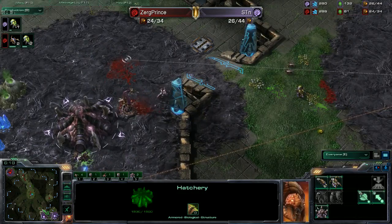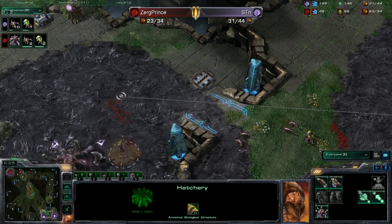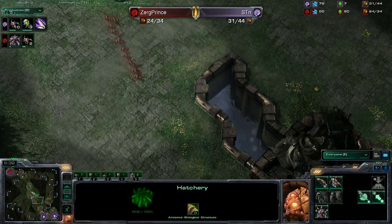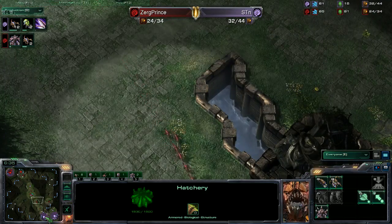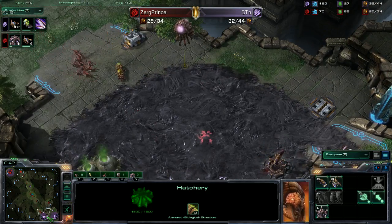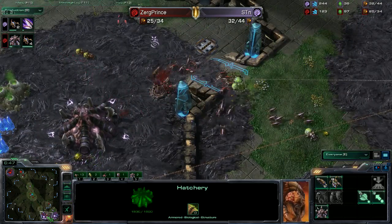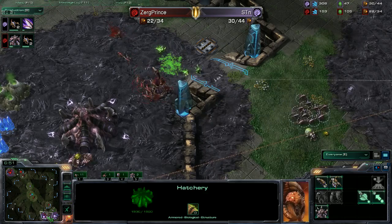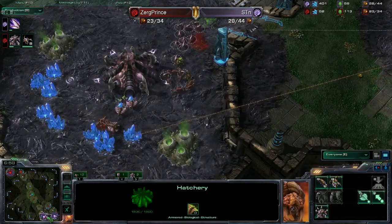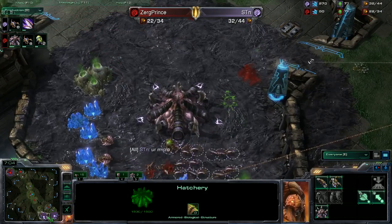The spine crawler is helping out somewhat, but losing both queens — the advantage of having two hatcheries is being able to produce a lot more larva. STN could get speed right now but he's moving his spine crawler, which is not a good idea. Zergling speed just started. Two more banelings coming in and there are no more queens available for sniping action. The banelings trade, spine crawler goes down — STN in a lot of trouble. But STN's not anymore because he just hit that baneling.